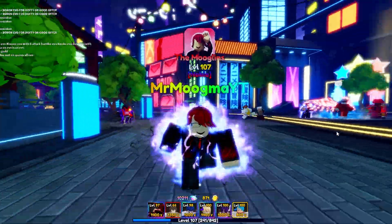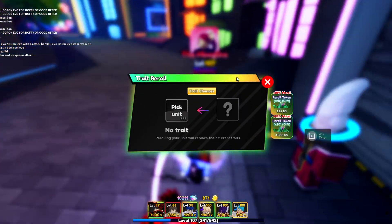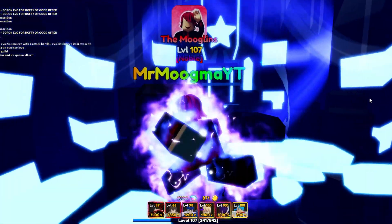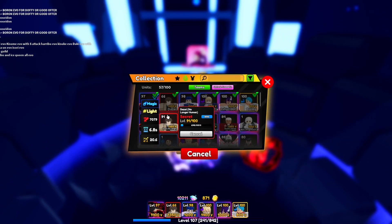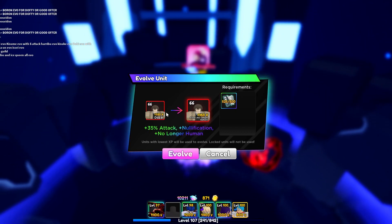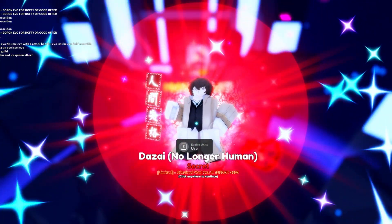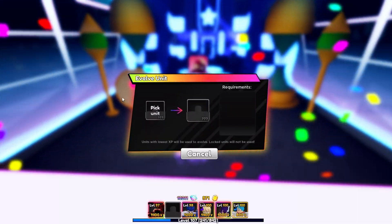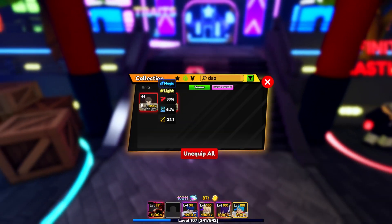I went ahead and got all the materials we need to go ahead and evolve Dazai. Let's go over to areas traits and evolve and finally evolve him. This is gonna be our second Dazai, and hopefully we can get a shiny one soon. Pick unit Dazai — this one — and as you guys can see, for 500 supernatural books we get 35% attack nullification and no longer human. So let's evolve him and there we go, Dazai no longer human. We have two of them now.